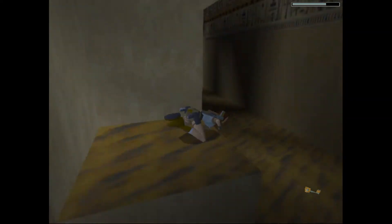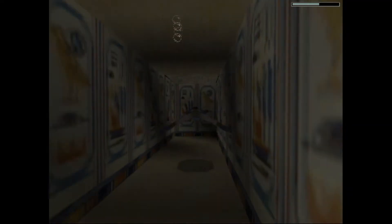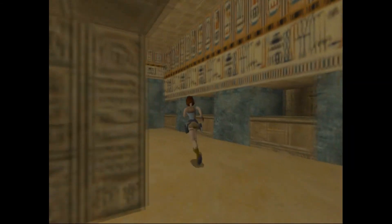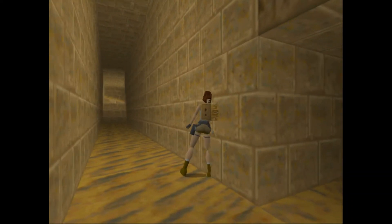Let's go get that key. So we've got the key there, so let's go back. We've got a key which I can only assume is for that door that we just went to.